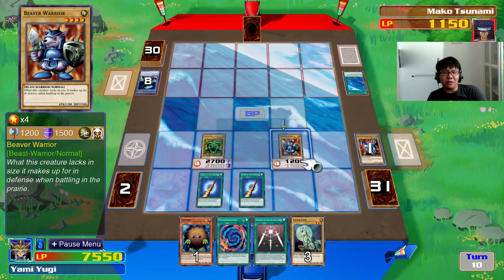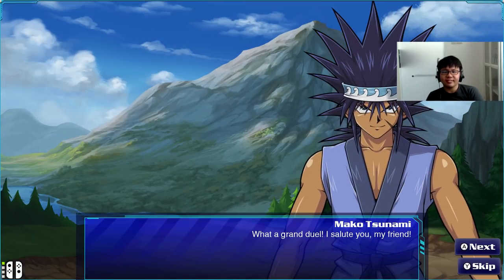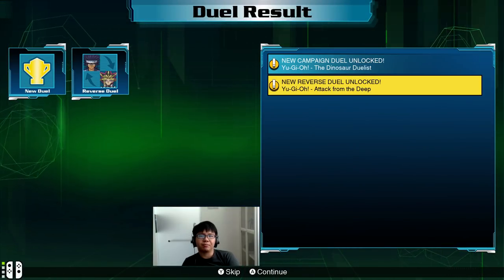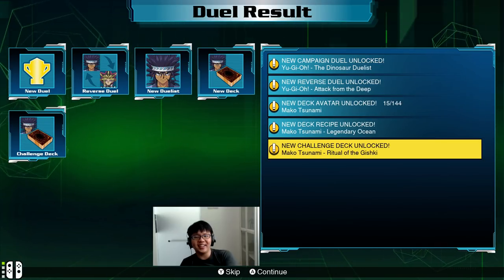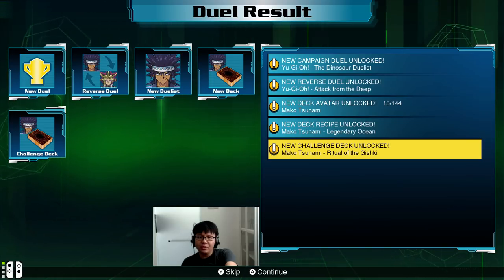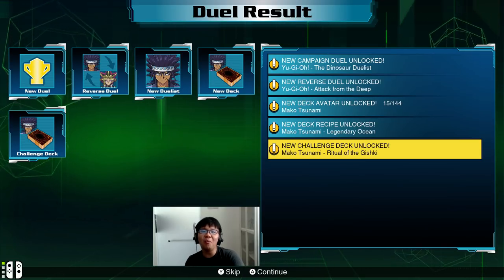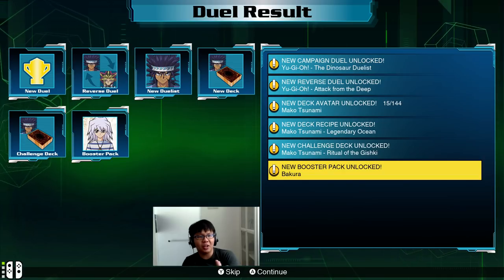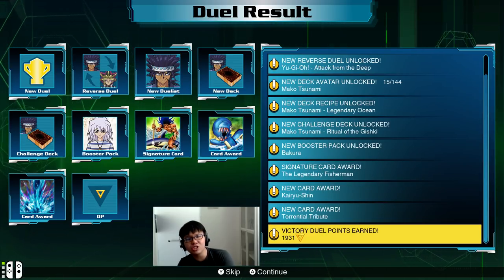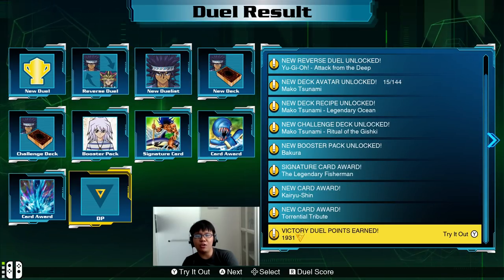I apologize if this episode took more than 30 minutes, but I don't think I overshot by that much. And with that, that's the end of the duel. Dinosaurs next. Legendary Ocean deck recipe — that's quite nice. His challenge deck is actually a Gishiki Ritual deck, which fits him so well. That's a really interesting play on his deck. And we got the Bakura booster pack, Legendary Fisherman, Kairushin, Torrential Tribute — and that will be all our rewards for this duel.